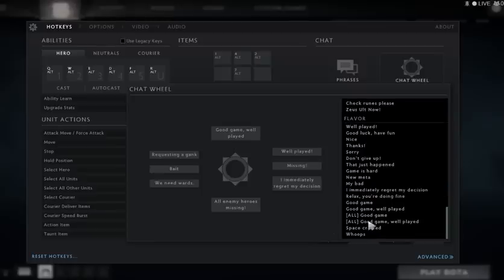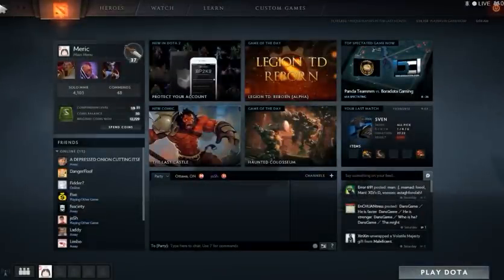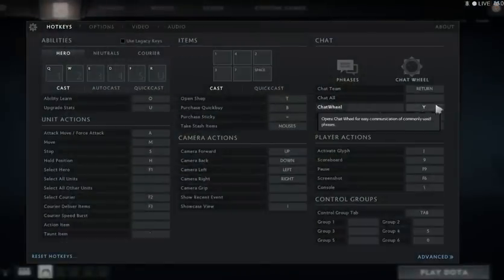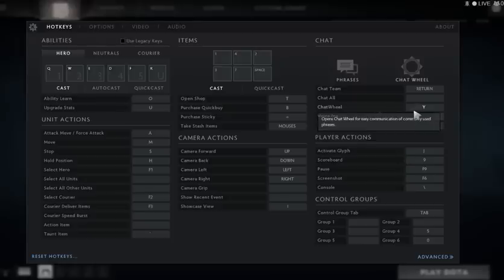For the chat wheel, press Y and move the wheel to whatever message you want — Good Game, Well Played, Missing, and so on. Sorry, I changed one by mistake. Chat is the Enter button. Team chat is Shift+Enter. For voice, I have team-only on G because I use TeamSpeak with friends and don't want to bother other players.